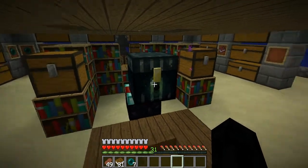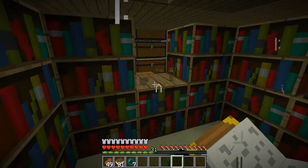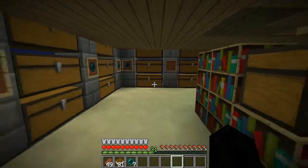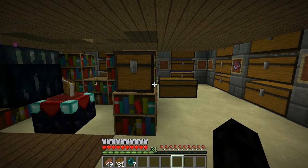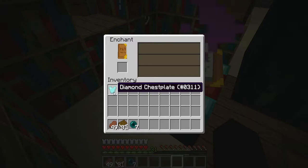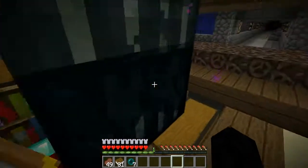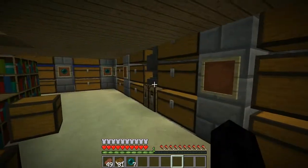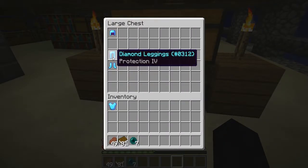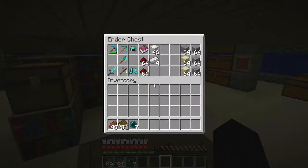The main problem right now is the end chest isn't moved yet — I don't have a silk touch pickaxe to actually move it. I want to do some enchanting. I need to enchant a chest plate to get a good protection enchantment — come on, Protection 4! That is the third time in a row I've gotten Projectile Protection and Thorns — that's sad.